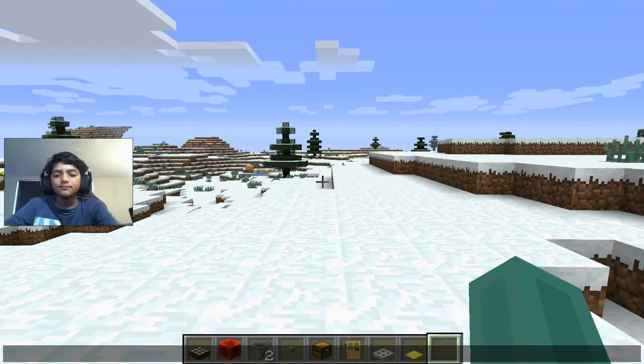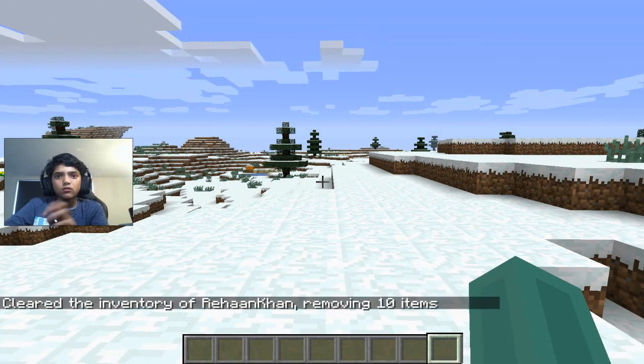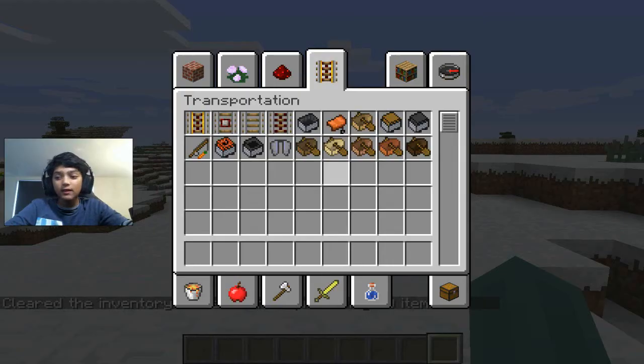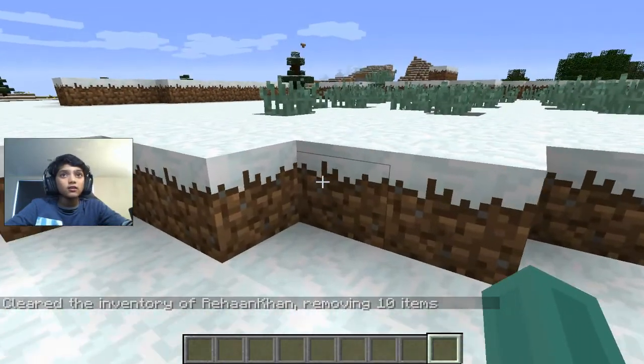But if you just click T and type in /clear, it removes all the items in your inventory. It's great!